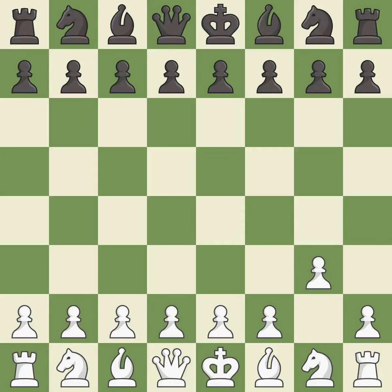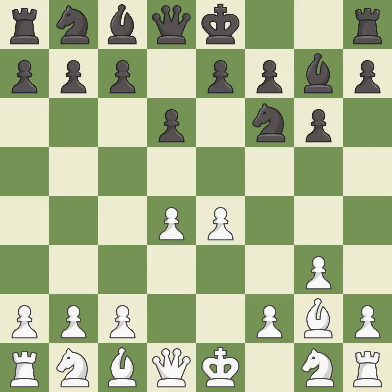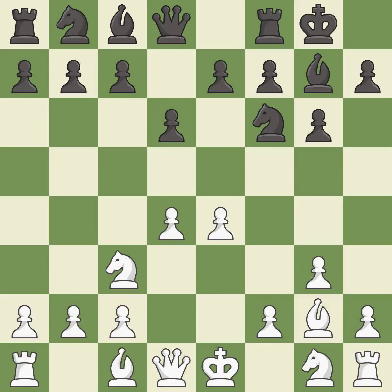G3 is a slow but flexible move that prepares to bring the bishop to G2, castle quickly, and attack the center later. Nf6 develops the knight toward the center and controls the e4 and d5 squares. This develops the bishop and gives it scope on the long diagonal, and this fianchettos the bishop by placing it on a powerful diagonal. Castling gets the king to a safer square out of the center of the board, while also developing a rook. Castling kingside tends to be safer because the king is further from the center.